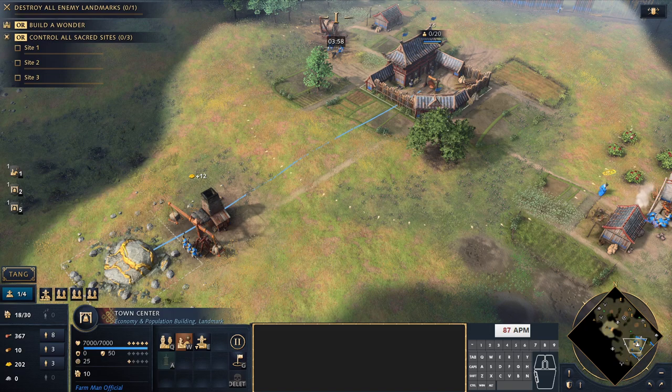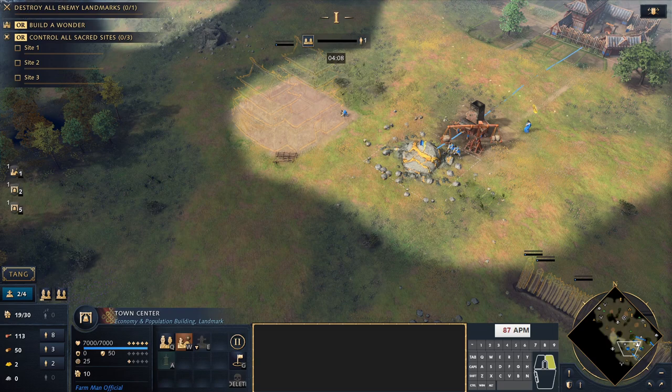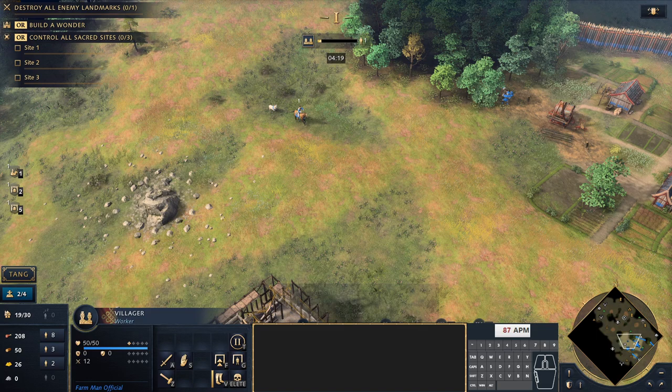When we have enough resources — 400 food and 200 gold — we take 1 villager from gold to build the Barbican of the Sun. We try to find as many sheep as possible so we can delay placing farms, though we'll make that transition later in the game.